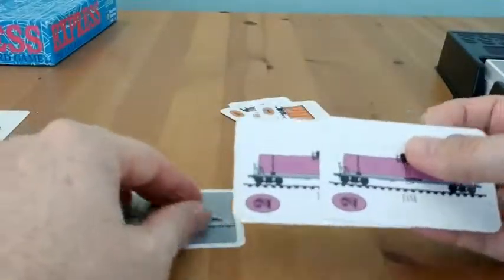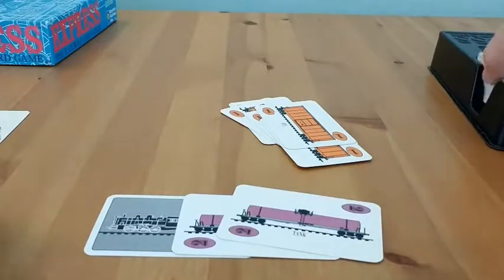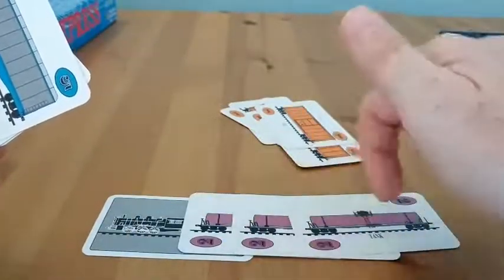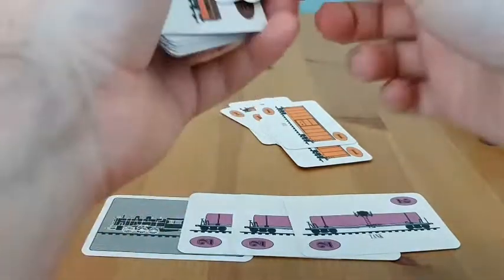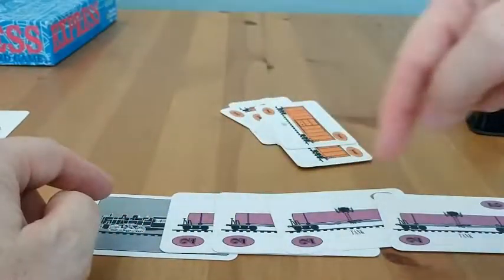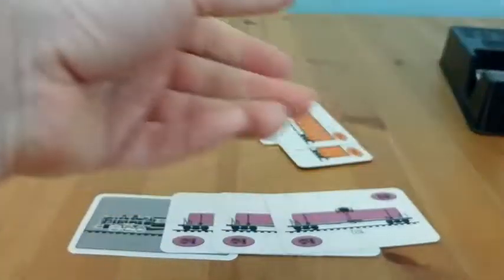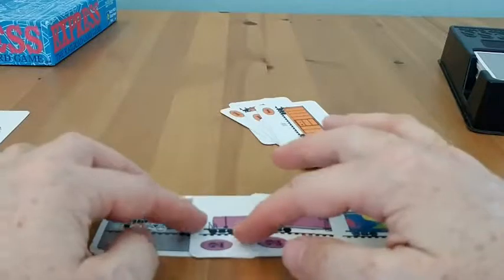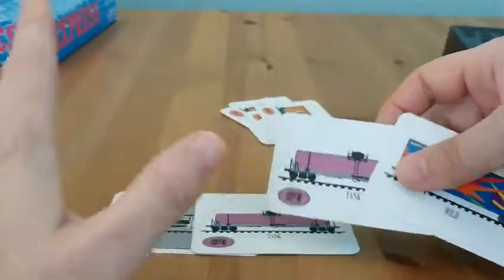Likewise, if I was building up these tank cars — so I have two, and if I had a third tank car — it would count as two points because they are combined in value. If I played a fourth tanker card, it would just be an additional two points. So if this was my train at the end, these three cards would count as two points, plus another two points. Each additional card is the value displayed on the card.